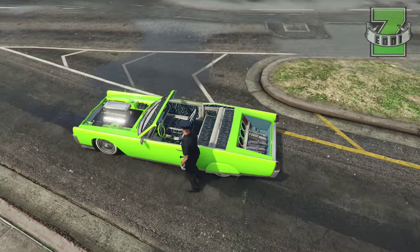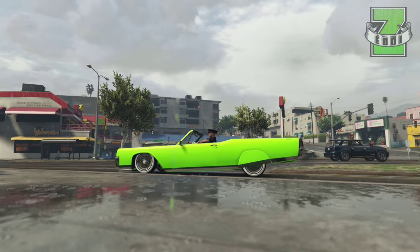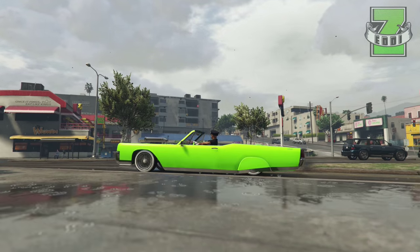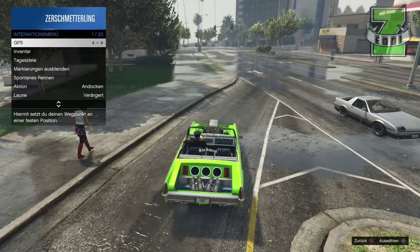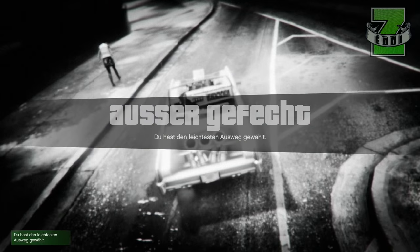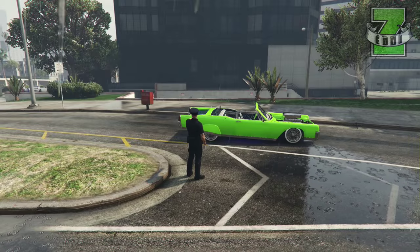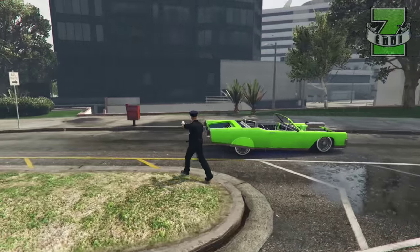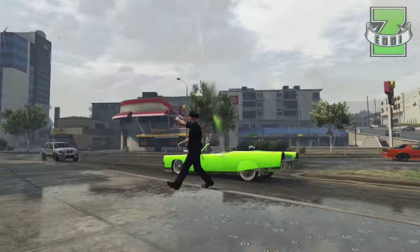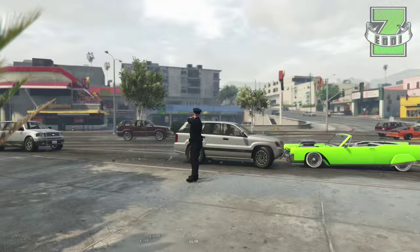Und dann kommen wir gleich schon mal zum nächsten Glitch, den ich jetzt besonders... Ich fange gleich mal an. Macht die Hydraulik, so wie ihr es halt haben wollt. Ich mache das einfach mal hinten hoch. Danach müsst ihr euch selber umbringen. Und wenn ihr dann wieder gespawnt seid, geht ihr zurück zum Auto. Und so wie ihr dann vorhat, die Hydraulik eingestellt habt, wenn ihr euch dann selber umbringt, dann bleibt es quasi gefroren, so wie ihr das jetzt hier seht. Also ich finde das nicht so überragend, der Glitch. Aber ich wollte es euch einfach mal zeigen, damit ich sie gezeigt habe.